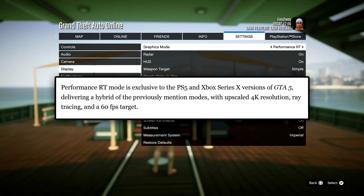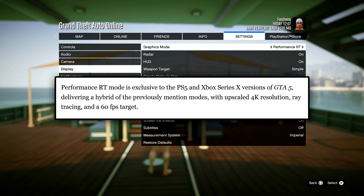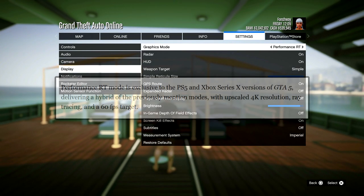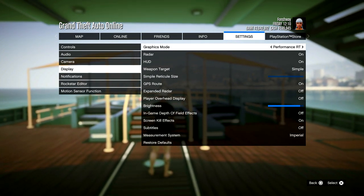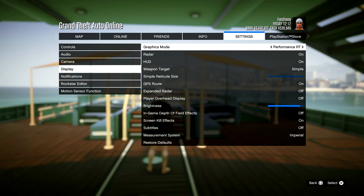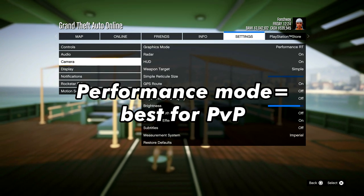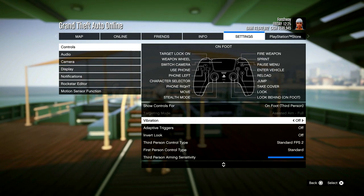Performance RT gives you better graphics — it's a mix of both Fidelity and Performance mode, also at 60 fps. I've tried both Performance and Performance RT, and in my experience Performance RT is actually better for PvP. But in theory, realistically, Performance mode should be the better option. I just don't see a difference when I play, but Performance mode should be the better option for PvP.